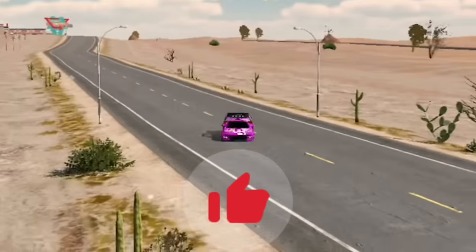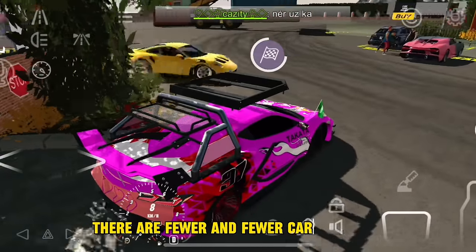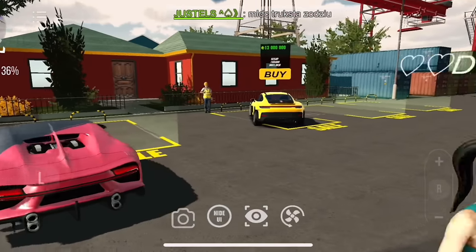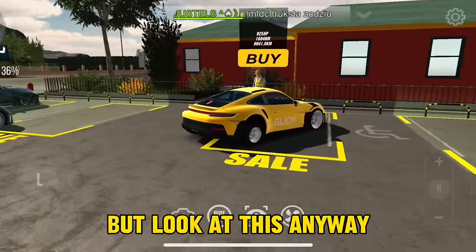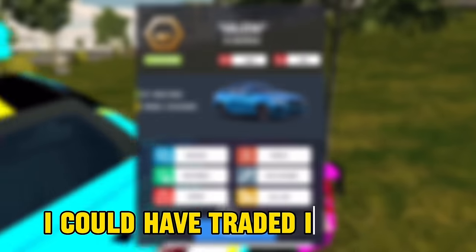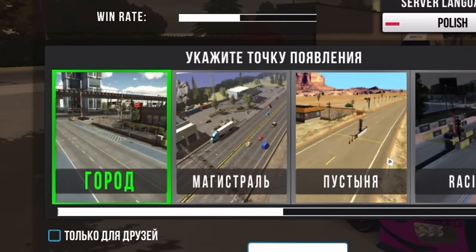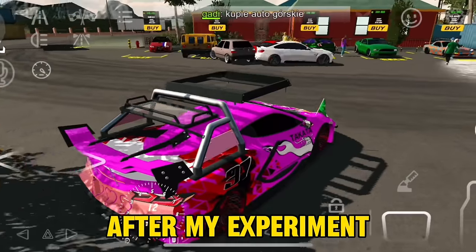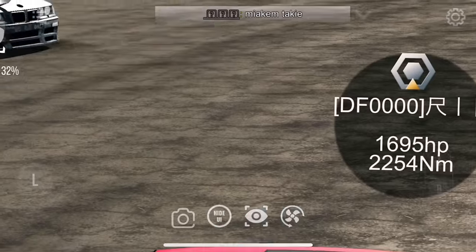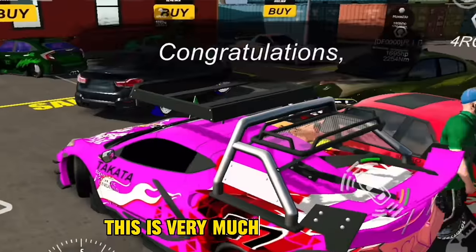If you like the video, please give it a like. Lithuanian server — there are fewer and fewer cars for sale. More and more often I just drive around the servers and can't find cool cars. I could have traded in my car and essentially become rich by 5,000 coins, but I decided to continue looking for my dream car. After this experiment, I began to visit the Polish server more often. Here you can find good cars and even with vinyl at a normal price. I decided to exchange my car for a Nissan Silvia — a big plus is that it has smoke coming from under the wheels, which is very much appreciated.